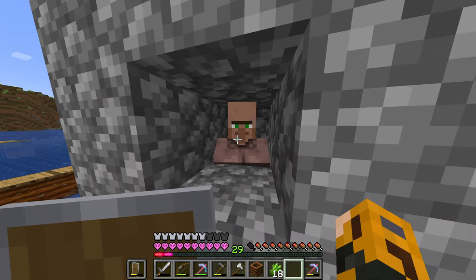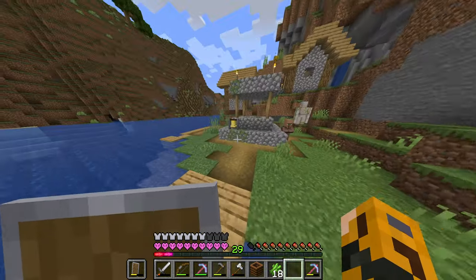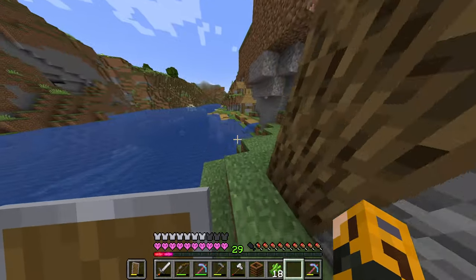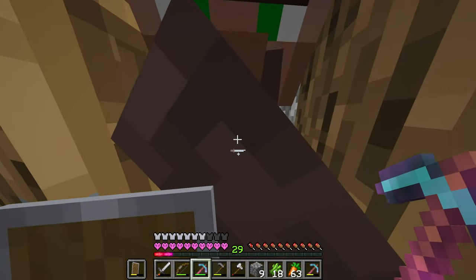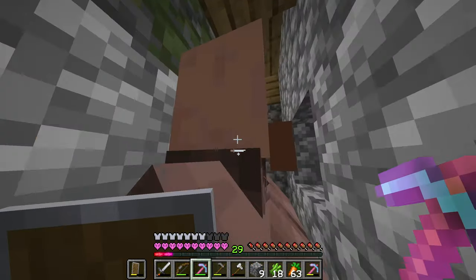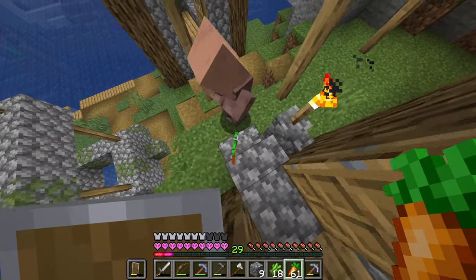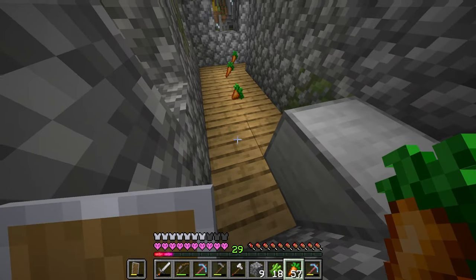There we go, got him trapped. All we need to do now is get a lectern and turn you into a mending villager. I think we need more leather because we pretty much used it all for the enchantment table last episode. But first, I want to make sure these other villagers are locked up alive and well, so please get into the house — here's some carrots, follow the carrots!